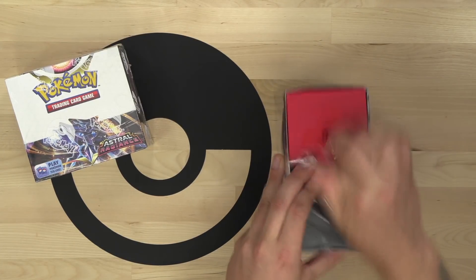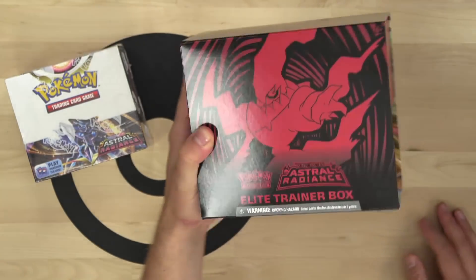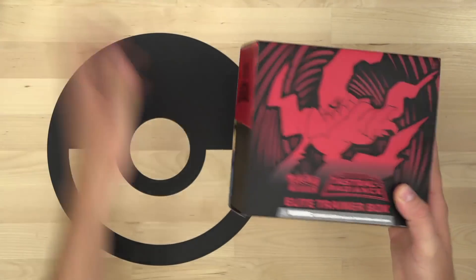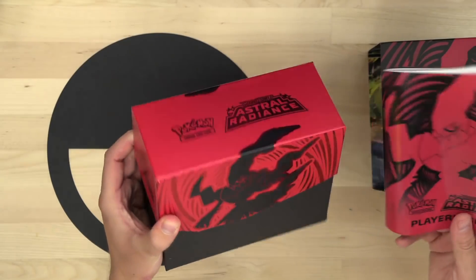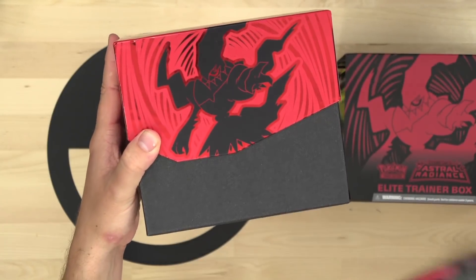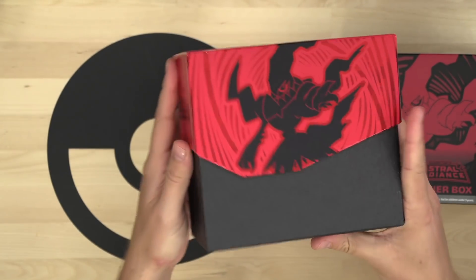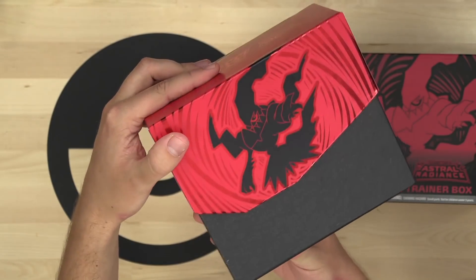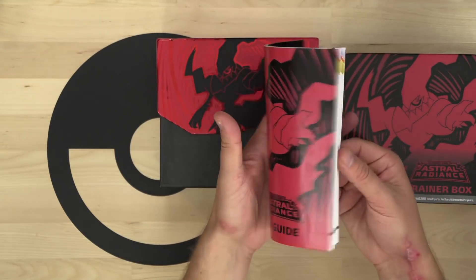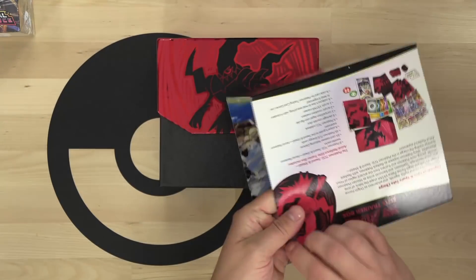Kicking things off with the elite trainer box - here it is, the Astral Radiance ETB with the beautiful Dark Rai on the front. Dark Rai VSTAR is in this set as well, and that design on the elite trainer box is crazy. You get your booklet in there with the whole set list, and the secret artwork inside the ETB sleeve.